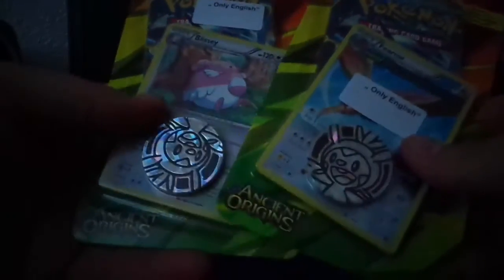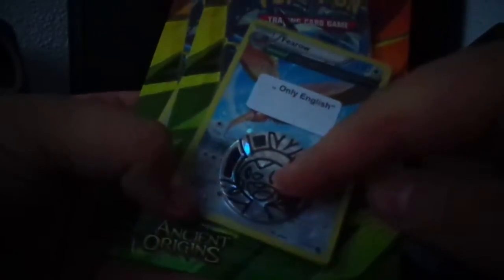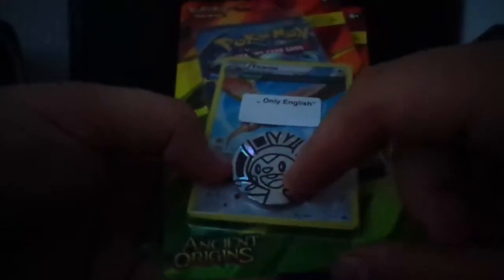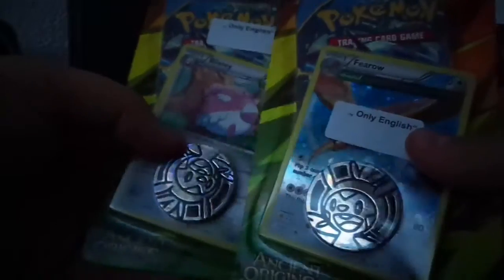It's time for another video and today we have again Ancient Origins booster packs, but they are blister packs with a coin and special card, and I got both of them. This time with a Chespin coin. Pretty awesome — never got a Chespin coin before.